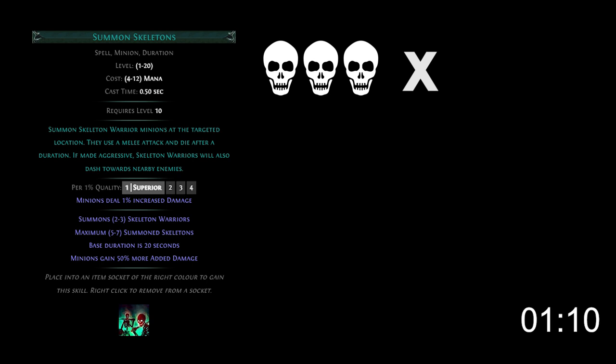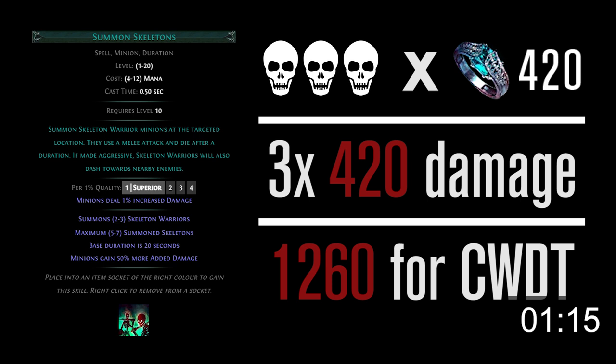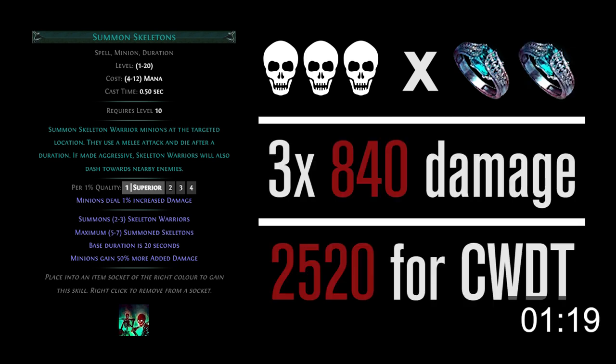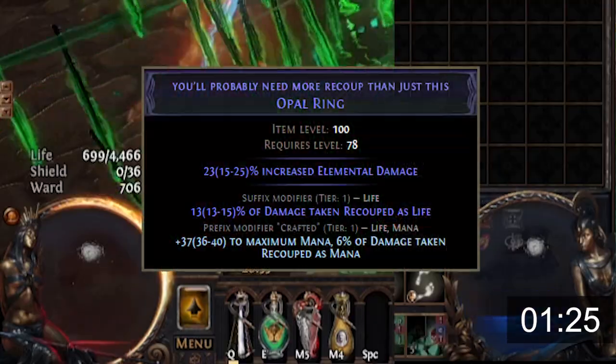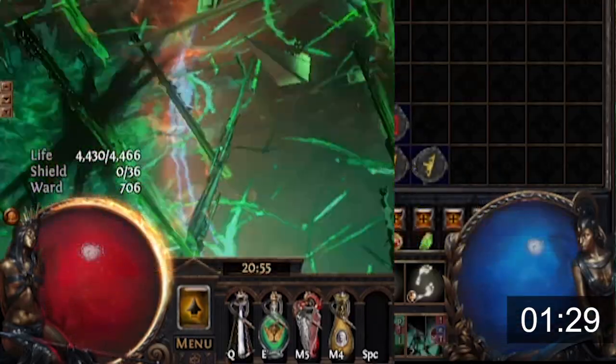Ward will block up to its total on every instance of damage you take. Each skeleton death will deal you an instance of damage equaling the number on your Heartbound Loop. This number is affected by armor, so make sure you account for even the smallest amount. If you run 2, they are added up as 1 instance of damage. Make sure you have enough Ward to block the largest instance between your skeletons or Forbidden Rite. With some recoup, you'll be able to sustain your mana and have more than enough life recovery to permanently run Righteous Fire.